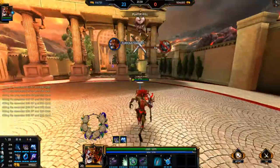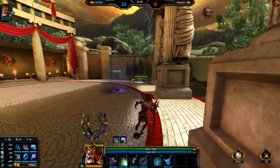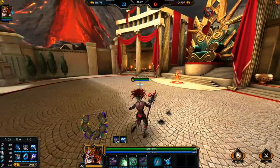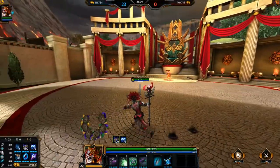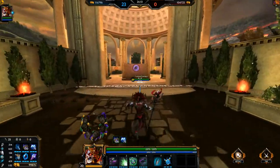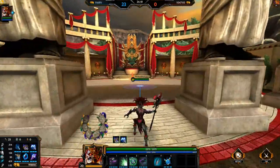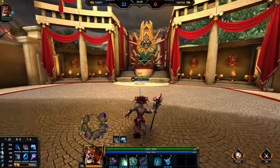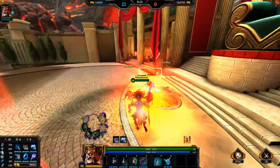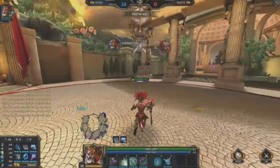If you can hit his 3 to begin with, you're better off doing that because the slow from your number 1 is going to be there for longer while you're continuing to fight. However, that's a little trickier because it is a relatively small area, and it's much easier to hit the 3 if they're already slowed from the number 1, and then obviously force the explosion after that.